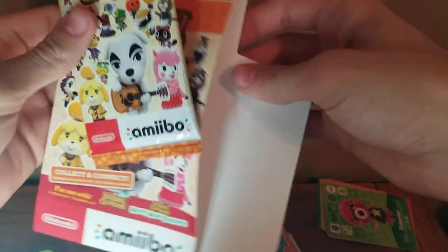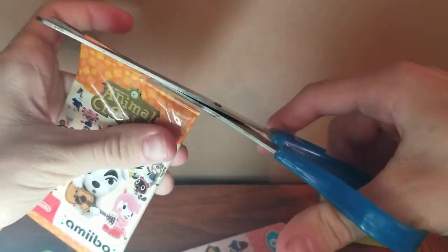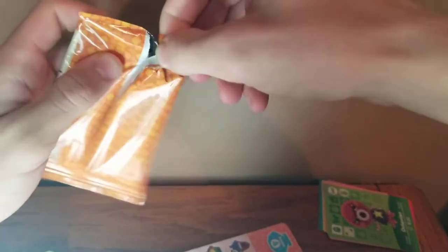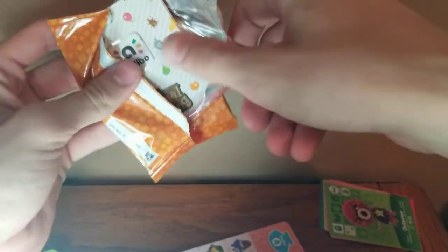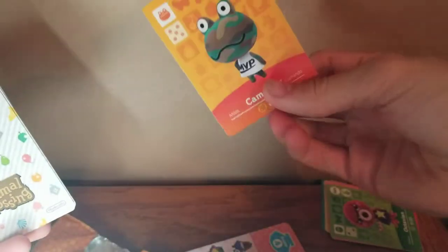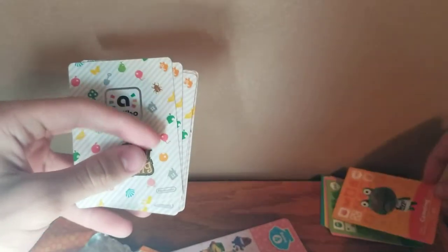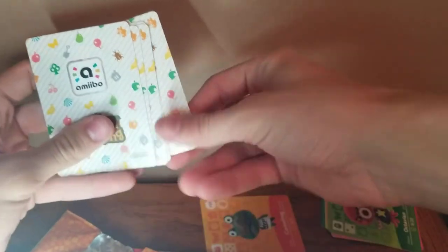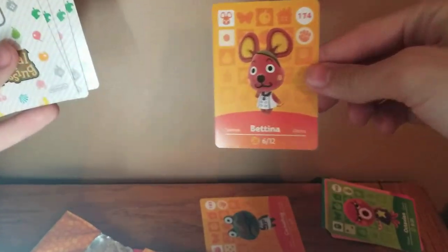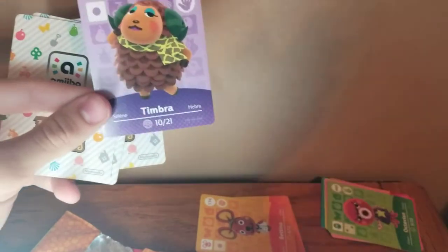We'll do at least one pack from each series in this video and then the rest of series one. Series two has orange colors. I think you can get Jack in this series — the Halloween NPC — and I'd like him as well. Let's open it up. Starting off we have Camofrog — I've never even heard of him, but he looks cool. He's a camouflaged frog.